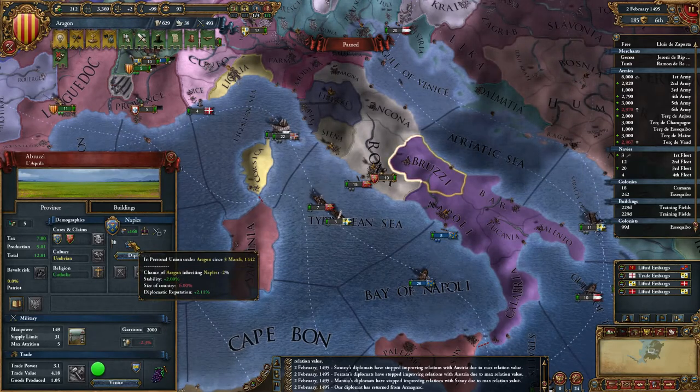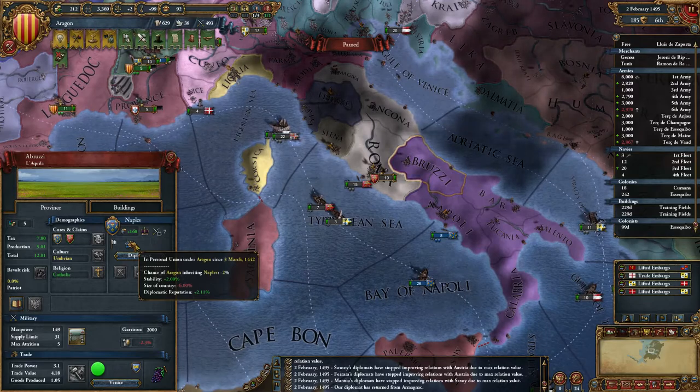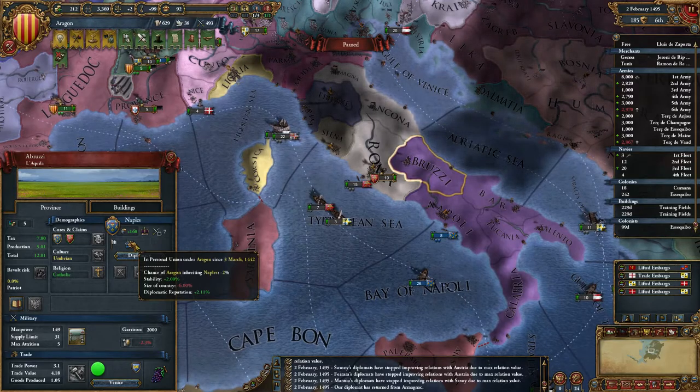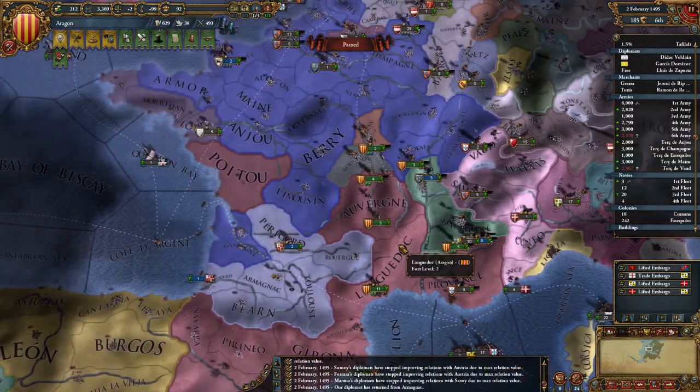Should I start annexing Naples? Could maybe do. Is there any chance of this happening now? Minus 2% — size of country, diplomatic reputation. I think I'm going to try and annex Salmoni first.